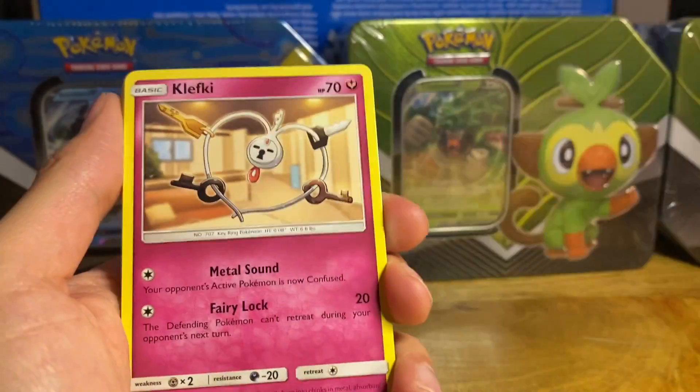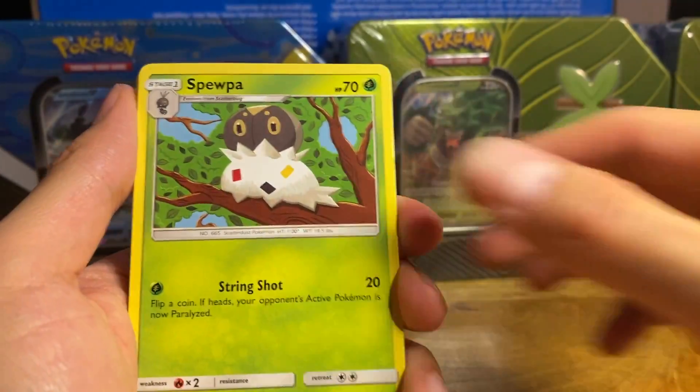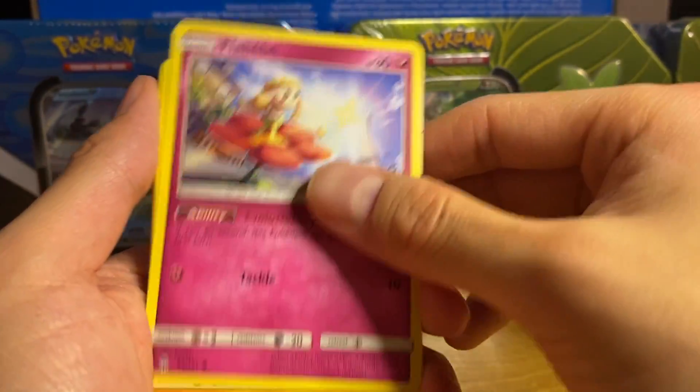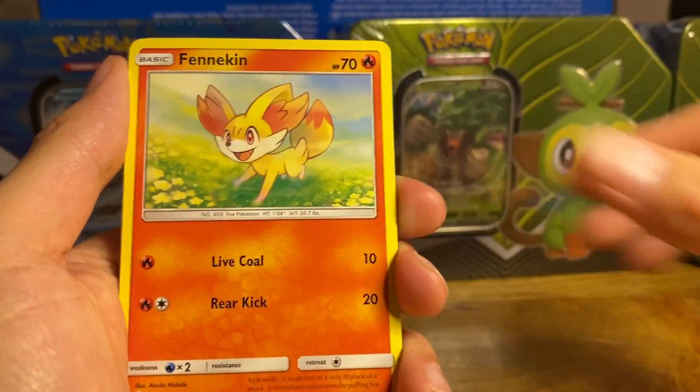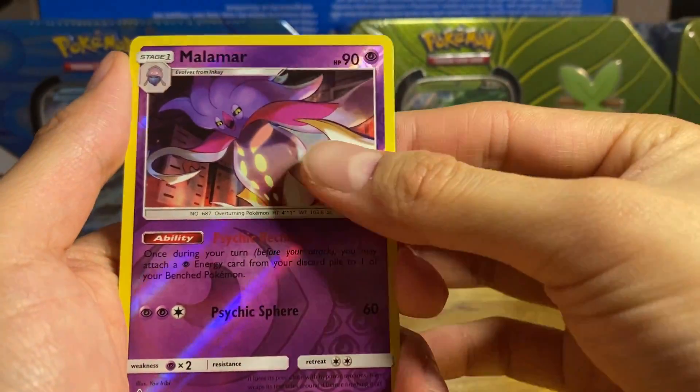Alright, here we go. Fighting Energy — goodbye! Clefairy. I need that for my keys. Flabébé. Rockruff. Binacle. Clauncher. Fennekin. Malamar.